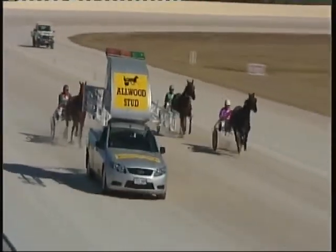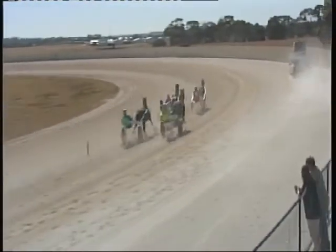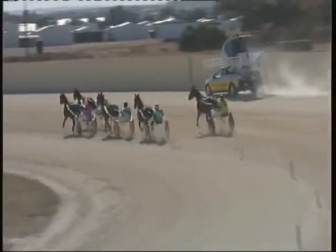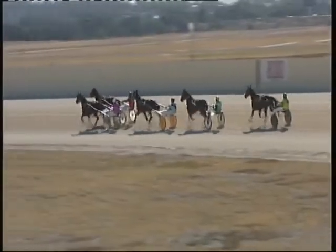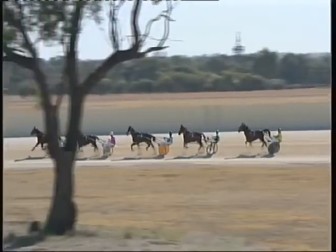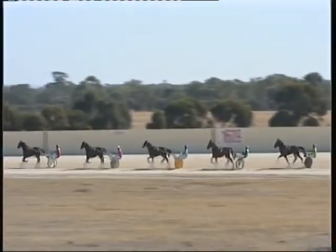Showing good speed from the inside was Bettingman. Also showing good speed out wide is Fine Artist, and Fine Artist looks keen to try and get across Bettingman here. He's about three quarters of a length over, but kicking back up on the inside is Bettingman — so Bettingman will hold the lead. Fine Artist is left outside facing the breeze. Taking a sit behind the leader from gate four is Samarian Artist. Three back along the inside in fourth placing is A Shadow, and at the tail end of the field is Adrian. So they head down the back straight now.